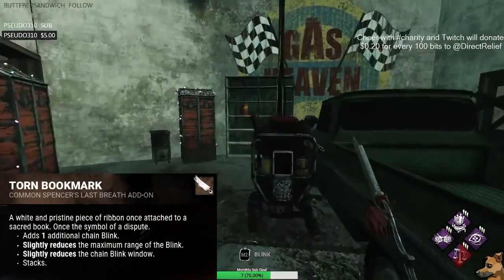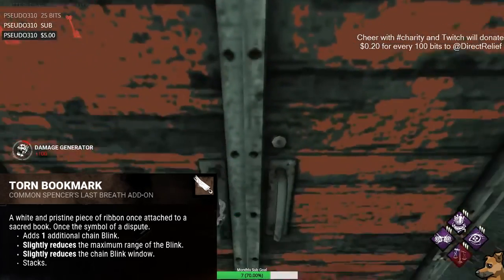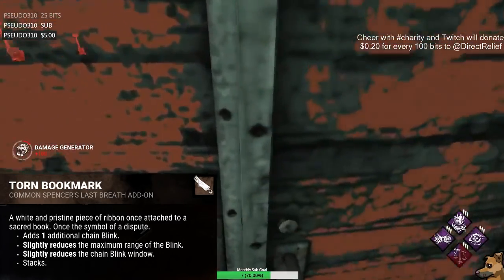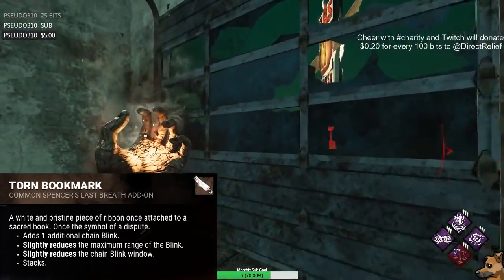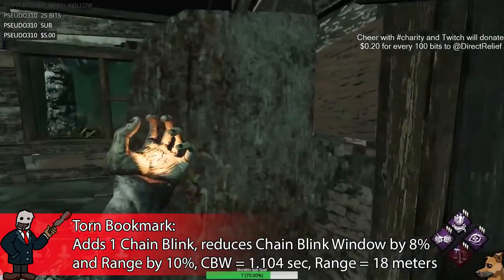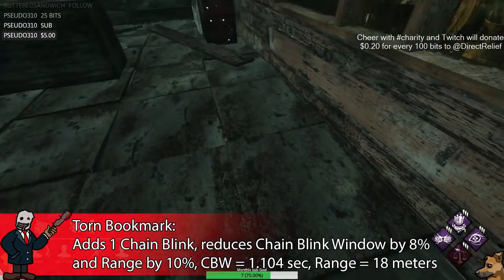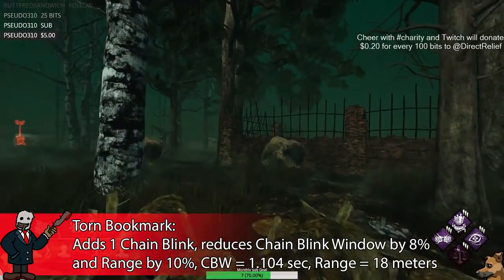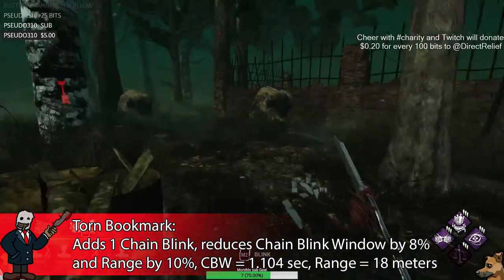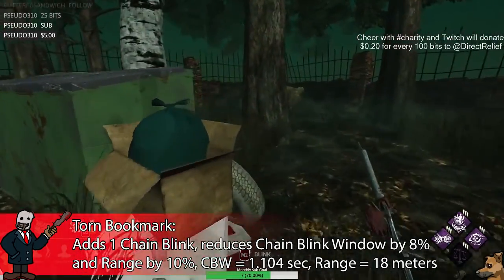The next common addon is White Knit Comb, which will slightly increase the movement speed of your blink — a 9% increase in reappearance time, basically meaning you move at 370% speed while blinking. Blinks are coded in a really weird way especially when it comes to increasing movement speed; it changes the time it takes to go from point A to point B. Next up, Torn Bookmark adds one chain blink, giving you a total of 3 blinks, slightly reduces your maximum blink range by 10% to 18 meters, and reduces the chain blink window by 8%, which is hardly noticeable.